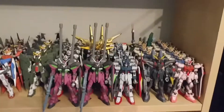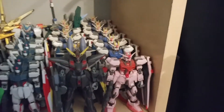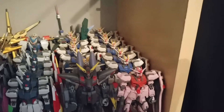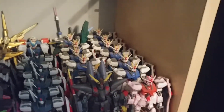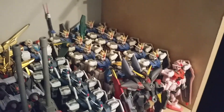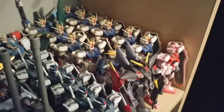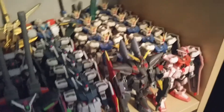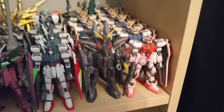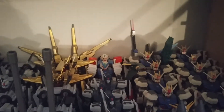Coming over here we'll finish up our Seed collection along with our 00. We have a Strike Rouge and eight strikes that are standard equipment. These three right over here have Gouf Ignited legs, and this front one has dual shoulders, God Gundam head, and Gouf Ignited arms to designate it as a commander of sorts. We have the Blitz Gundam up front, six Strike Daggers, and a custom Strike with the Astray head and Virtue shoulders — Frankenstein's Astray in the back.